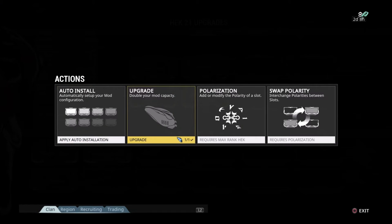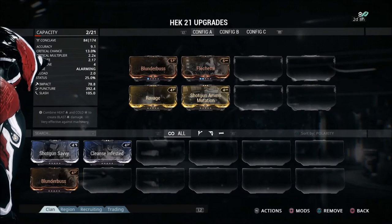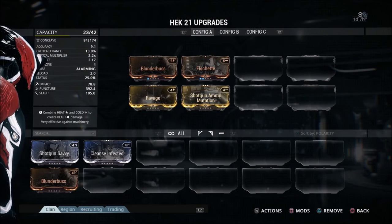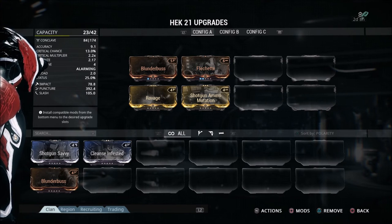In the upgrade menu for the Hek, you can see we have an Orokin Catalyst option. You can also polarize your weapons with Forma — adding polarization slots is very important for end-game play, but I'll save that for a later guide. For now, we're going to go ahead and upgrade. It asks if we want to install the Orokin Catalyst — we click OK, and it takes my capacity up to 42 because I'm only level 21. It basically doubles that, so now I can put a lot more mods on my Hek even while still leveling it up.